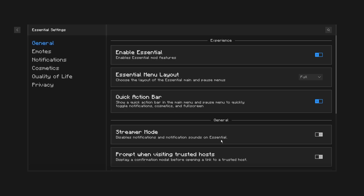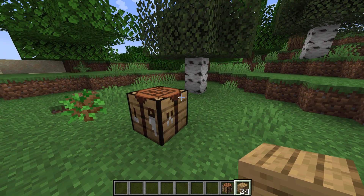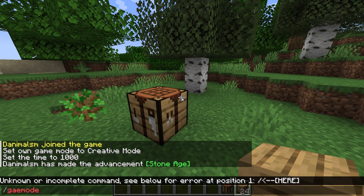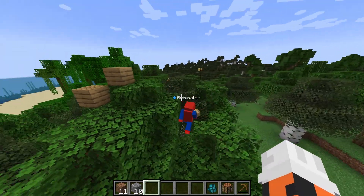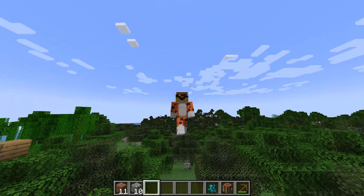You can also go to Options, then Essential Settings, to get to that page. Keep in mind keybinds might reset or your FOV like mine did, but it's not really a problem. Once again, if you have any troubles with this launcher, leave a comment and I'll get back to you. That's it for me — hope you guys enjoy and I'll see you guys in the next one.